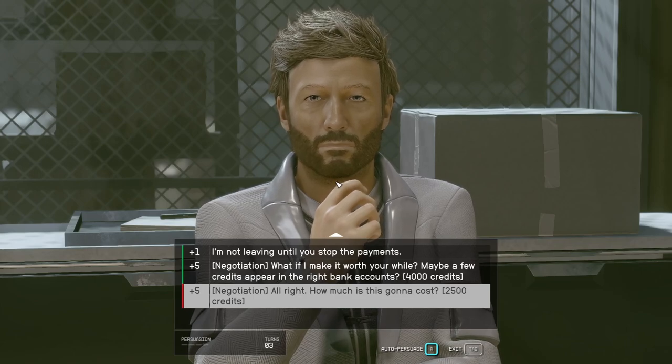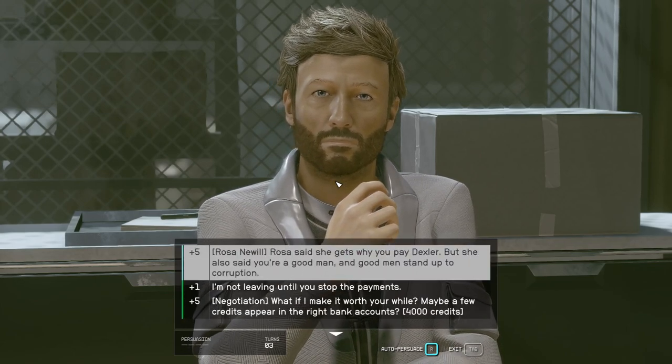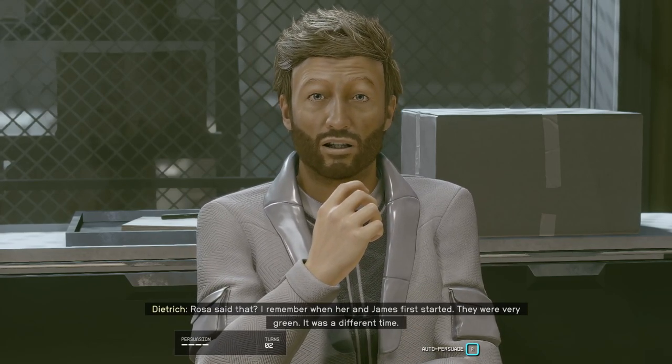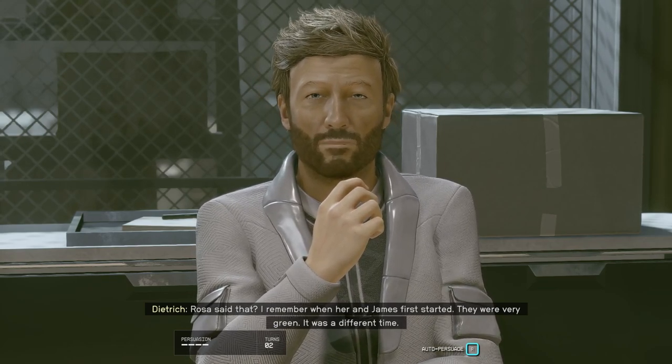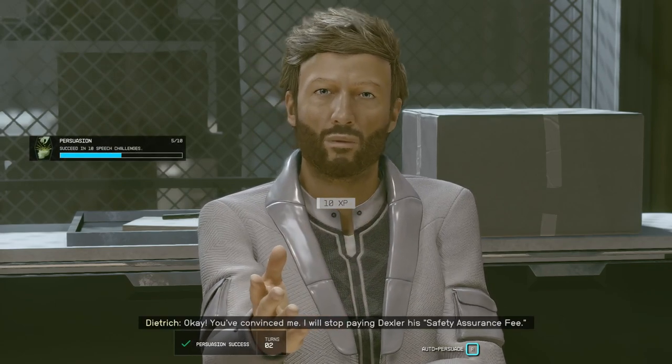On top of all that, if you can get context by reading or overhearing conversations, it may be possible that the information you just learned will be included as an option in the skill check — and that generally adds a lot of points for a guaranteed chance of success. That appears as a light blue colour above the normally safe green options.